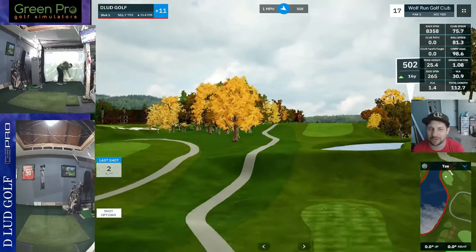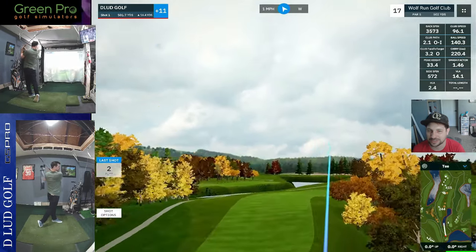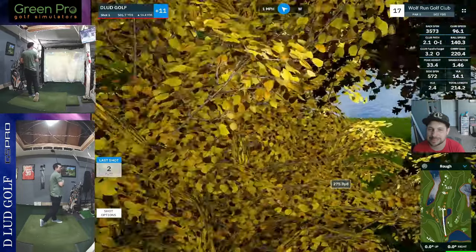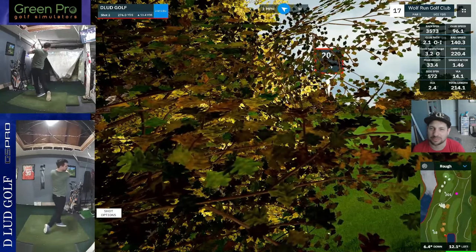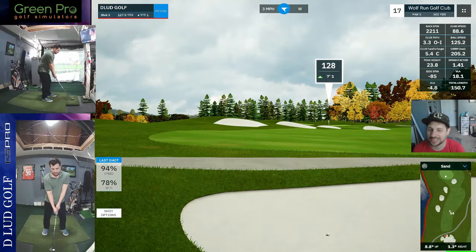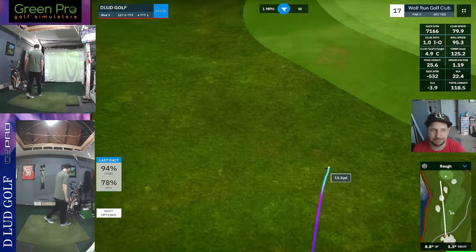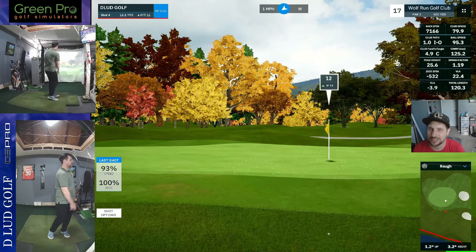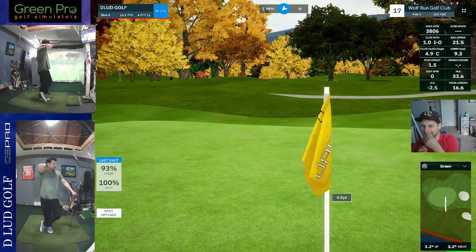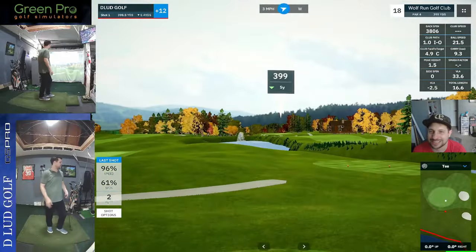17 — dog leg right, par 5, over water, blind tee shot — and we're going in the trees. I shot minus 2 like a couple hours before this. It's just one of those things. Not really a bad place to end up after that — in the bunker from 130. Swung too hard and chunked it, holds up about 12. And it's going to roll by too much. Just baffled that we're heading to 18 at plus 12 — probably the worst score I've ever posted on the channel. Sometimes these rounds happen.